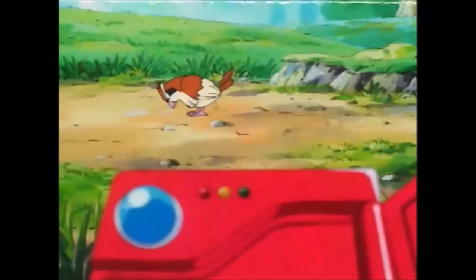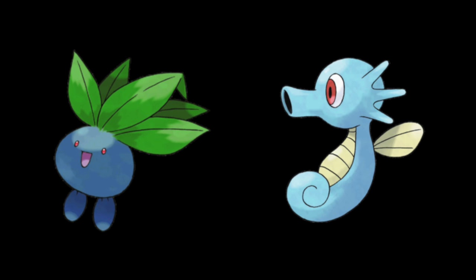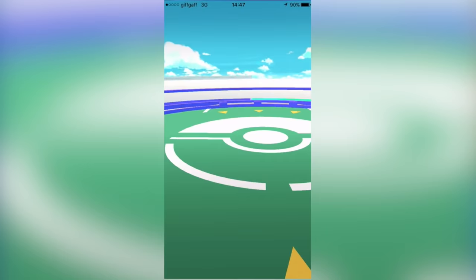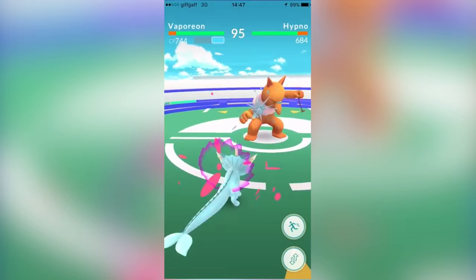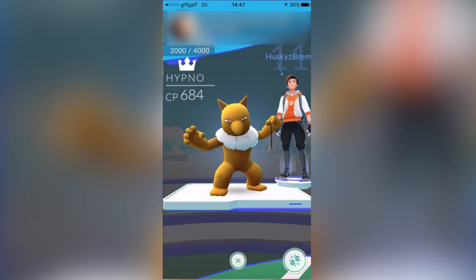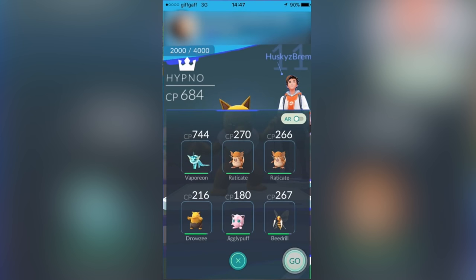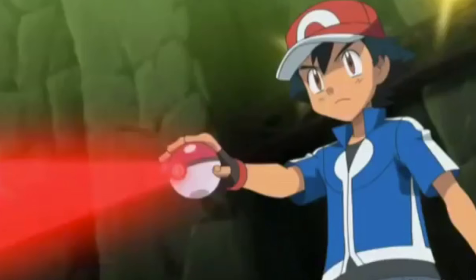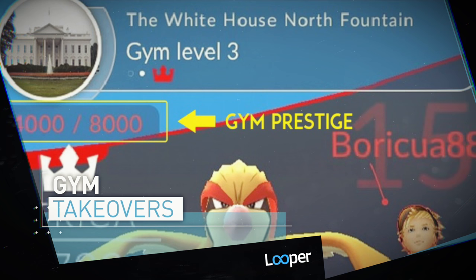Before you go charging into an enemy gym with six wimpy Pidgeys, remember that Pokemon types are essentially a more complex version of rock, paper, scissors. Grass beats water, water beats fire, fire beats grass, and so on, so you should build a diverse team that's best suited to fight the Pokemon defending the gym. When you initiate a gym battle, you'll be shown your team of six at the bottom of your screen. Tap any Pokemon to switch them out with another from your collection, then start the battle when you're ready.